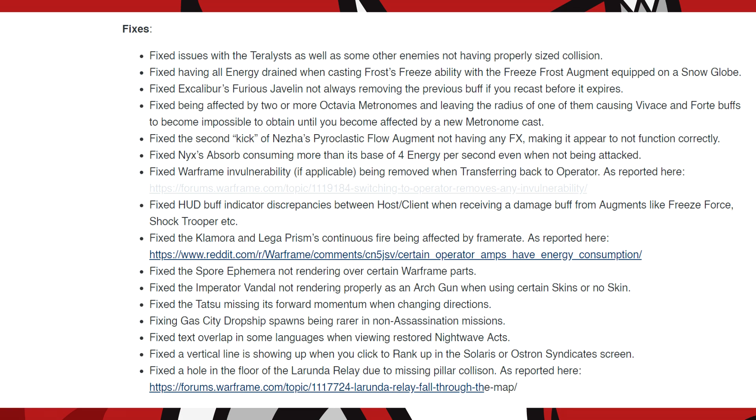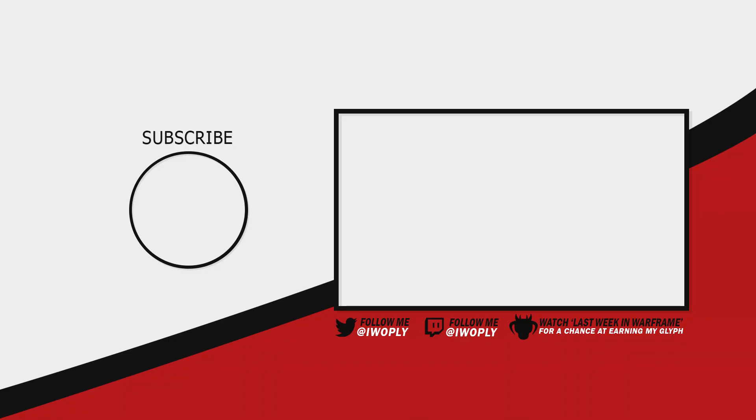Fixed the Gas City dropship spawns being rarer in non-assassination missions. Fixed text overlap in some languages when viewing the Restored Nightwave Axe. Fixed a vertical line showing up when you click rank up in the Vox Solaris or Ostron Syndicate screen. And they fixed a hole in the floor of the Lorunda Relay due to missing Pillar Collision. That was Hotfix 25.6.3.